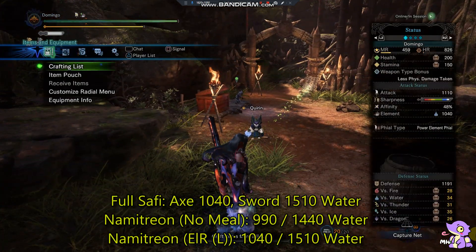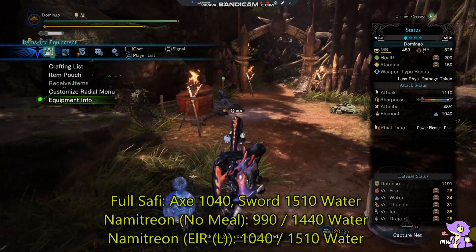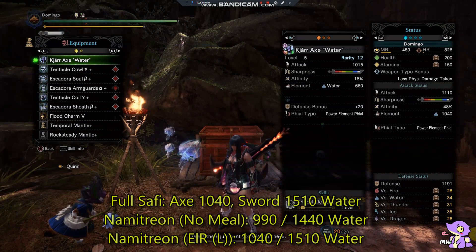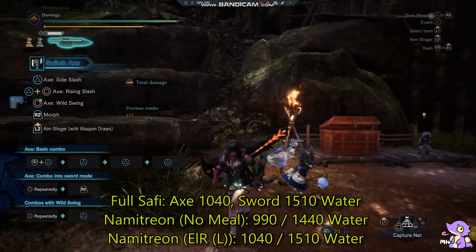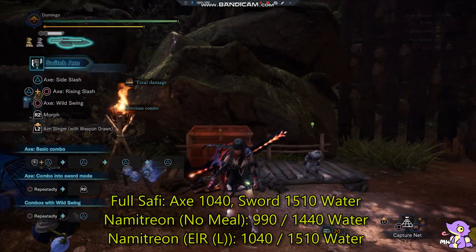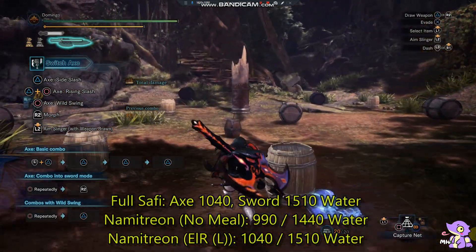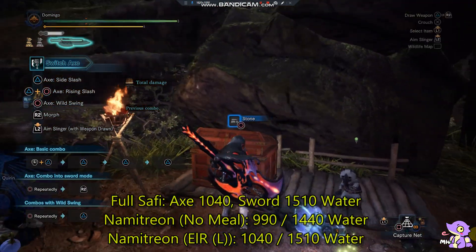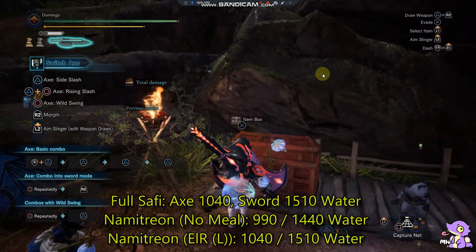The remix is better if you don't want to lose health constantly. With the full Safi Jeeva set you also get 40% affinity and 100% crit, but it's not really strong and there's no room for resistance tools. So this is just informative — the best way to play is: if you're fainting sometimes, use the full Safi Jeeva set; if you're not fainting, use the Alatreon Safi Jeeva remix. Don't use this build. See you next time!